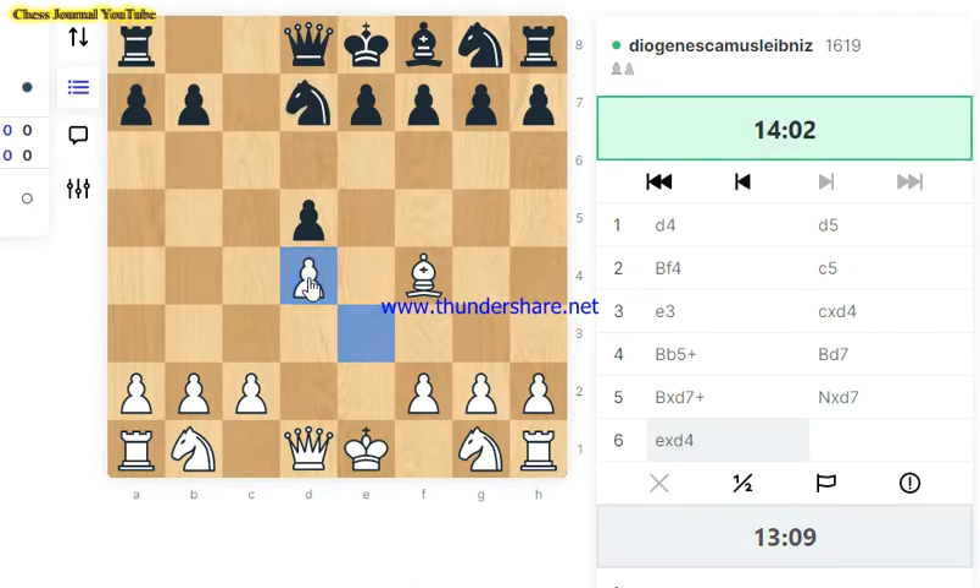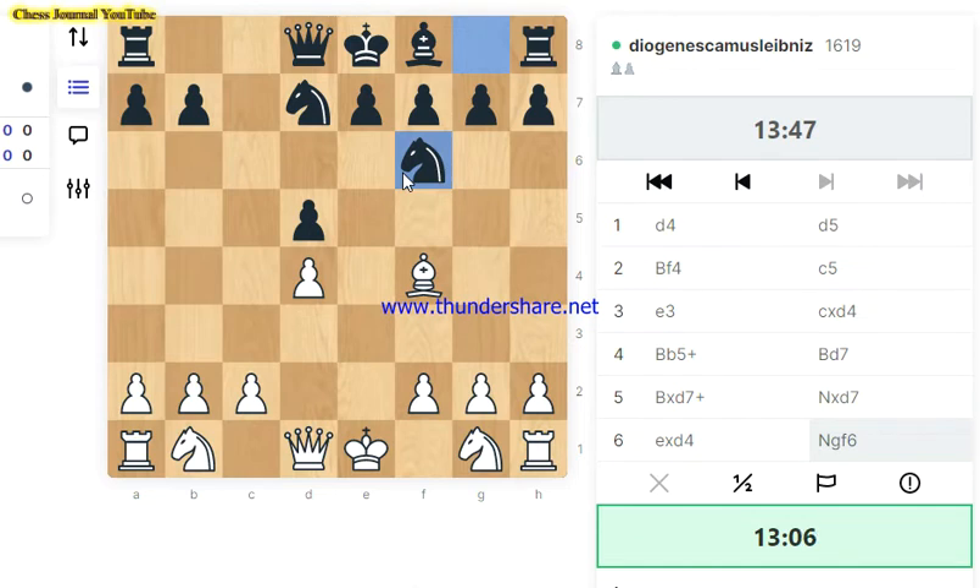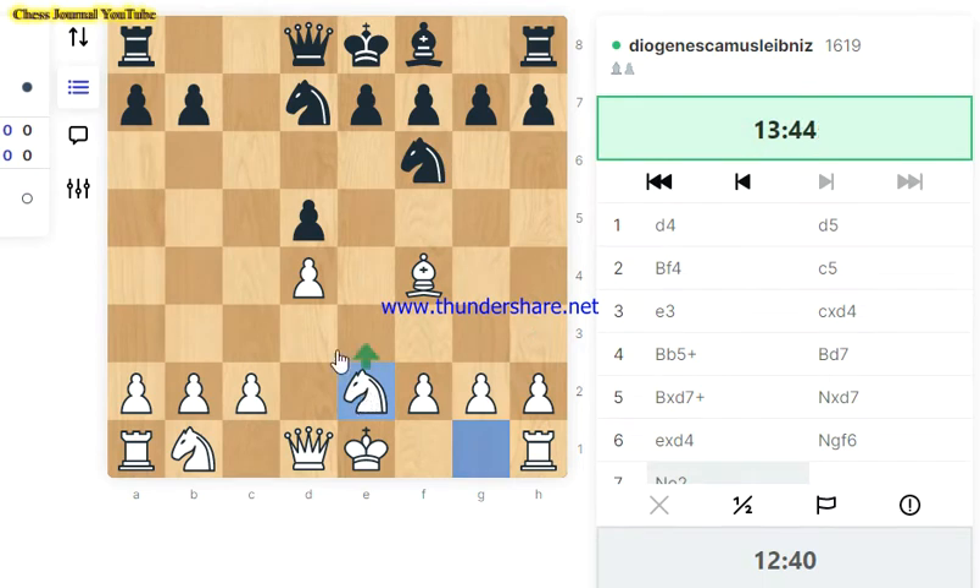They've decided to block, and we capture their light square bishop. They recapture with the knight, and now we capture the central pawn. We could have taken with the queen, but I've taken with the pawn because sooner we're going to push these pawns aiming at their kingside. That means play is going to take place against their kingside. Always remember that development is the priority, so we develop this knight here.